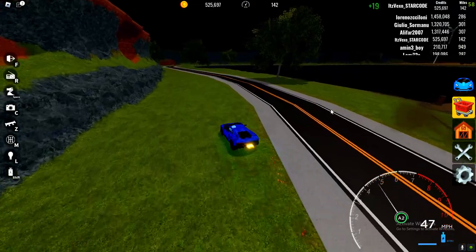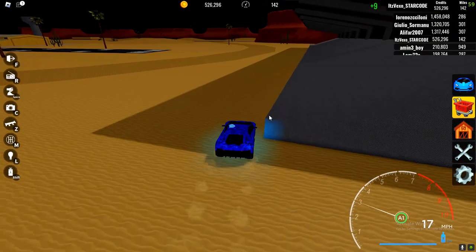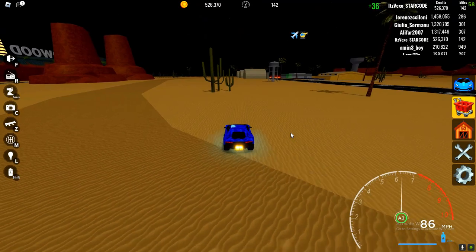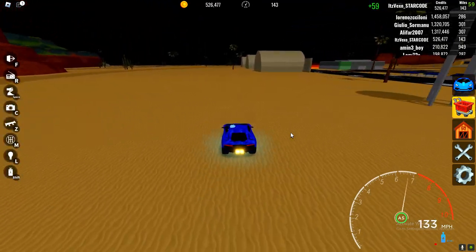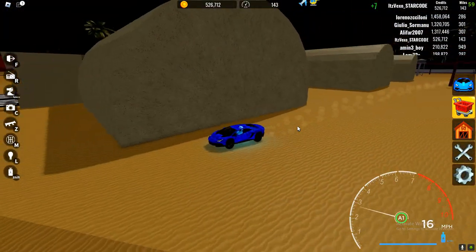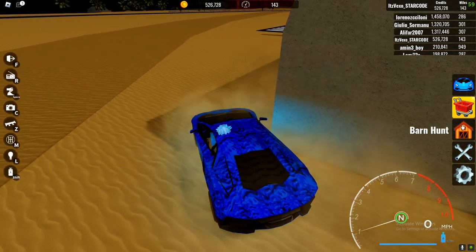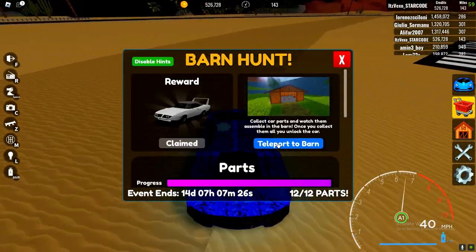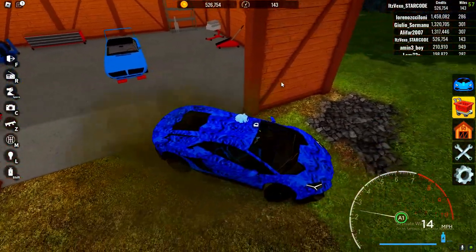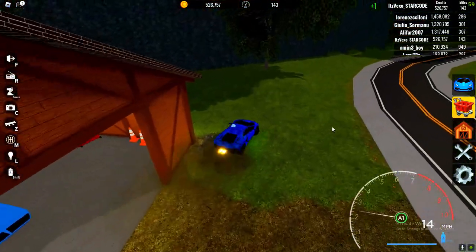I'll now show you the next two car part locations. The next one is right over here in the corner - that should be the car body, so go ahead and get that one. The car engine is actually right next to it, right down here on the third bunker in the corner. Go ahead and get that one.